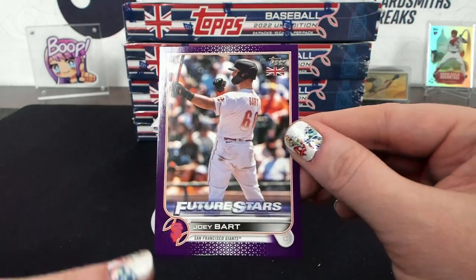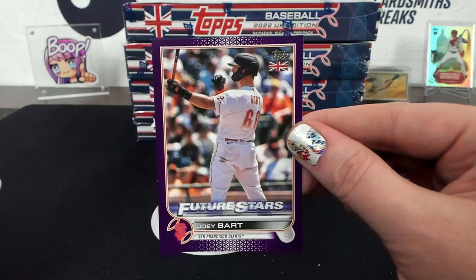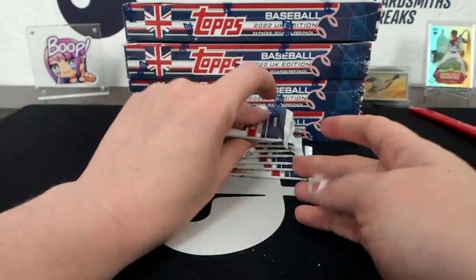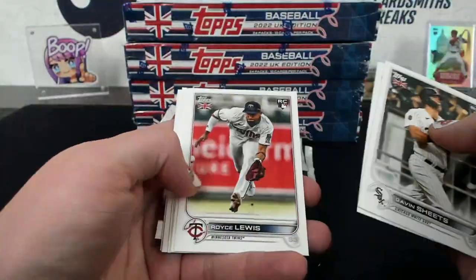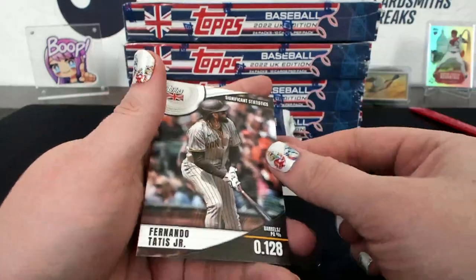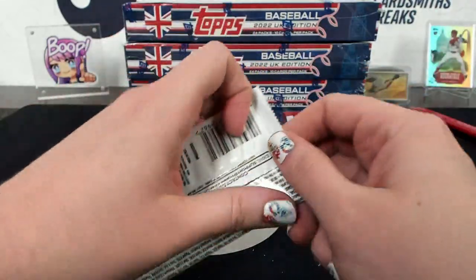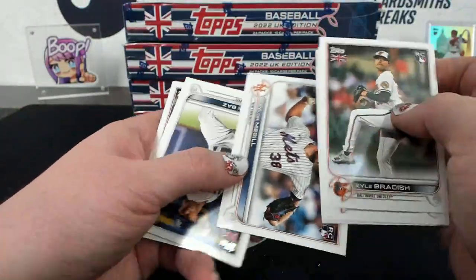Look at the little neon logo down there. Joey Bart purple. Significant Statistics Tatis - I feel like I already got that card, maybe I didn't.